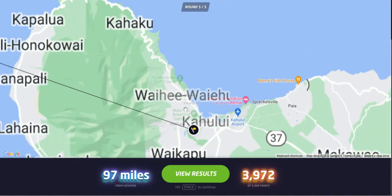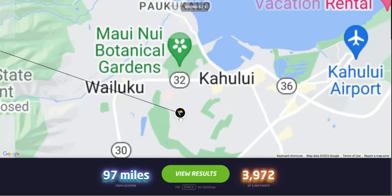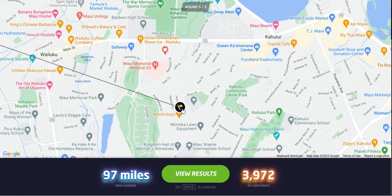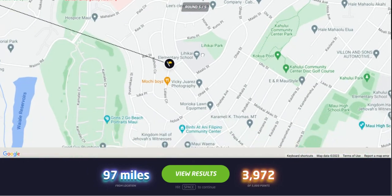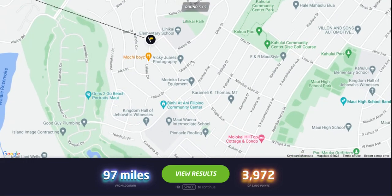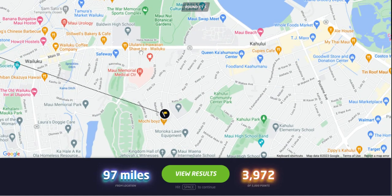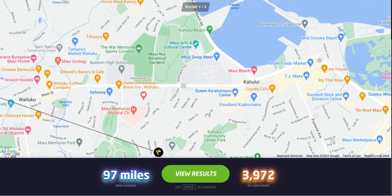Wow, what a disappointing end to this game. So there we go — Hawaii, 97 miles. If you got that one, that's good for you. Let me know — you've got to let me know if you got that round with a perfect score, and what were the clues? That's one that probably wouldn't have gotten in time. Molokai Hilltop Condo. There's your Starbucks. There's your Hawaiian Shaved Ice, which is good. And your Chinese Barbecue. So there we go, in Hawaii.